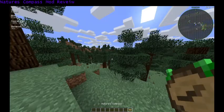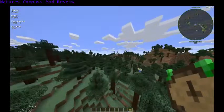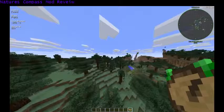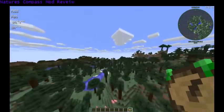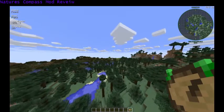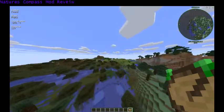So for this scenario let's do plains. It says status: found, and then it'll show your distance under distance, the exact coordinates under coordinates, and then the biome itself is named under biome, and the status will show under status.